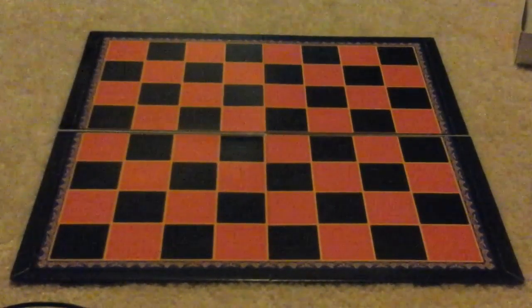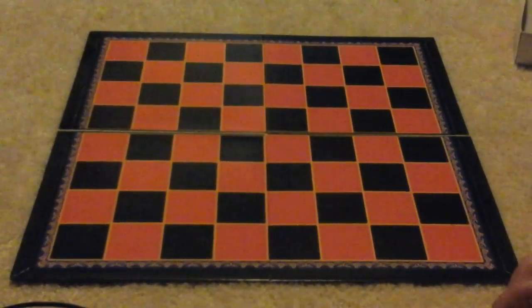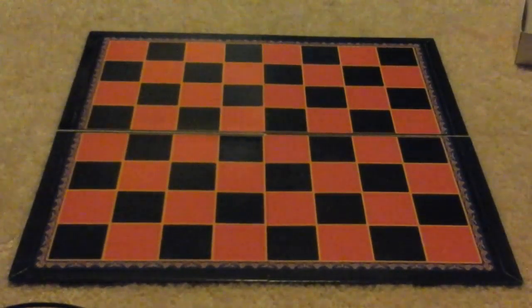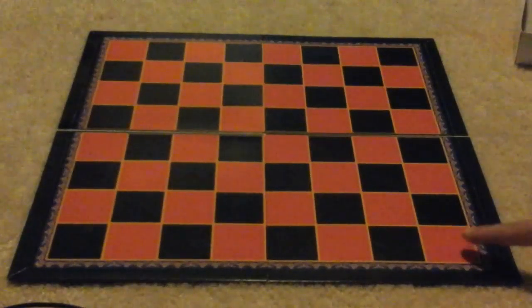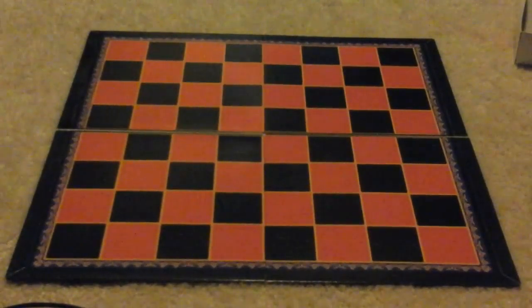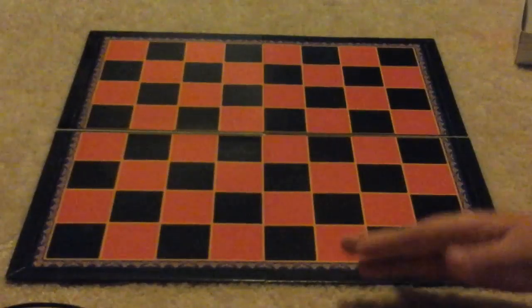Remember that there are two teams — one is on this side and one is on the other. Make sure that there's always a bright square on the bottom right corner. Remember to have all of your pieces on the team match color.